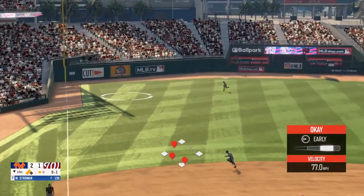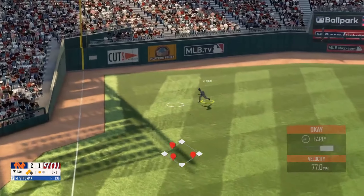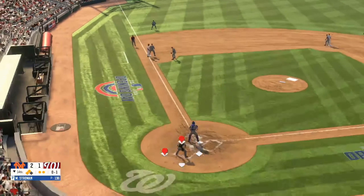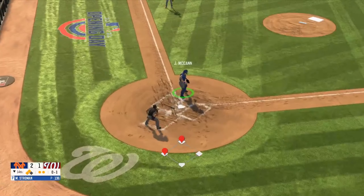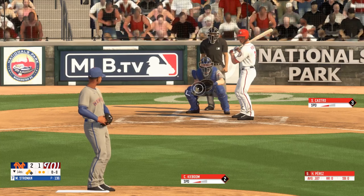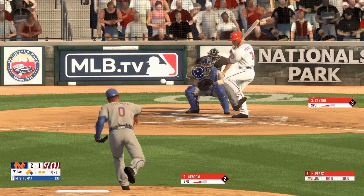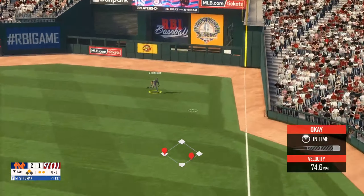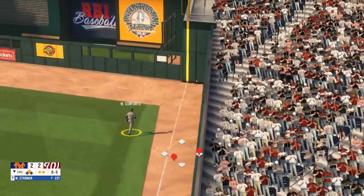Fly ball to left field, and he's there for the second out of the inning and fires home. Fly ball to right field and that falls in for a base hit.